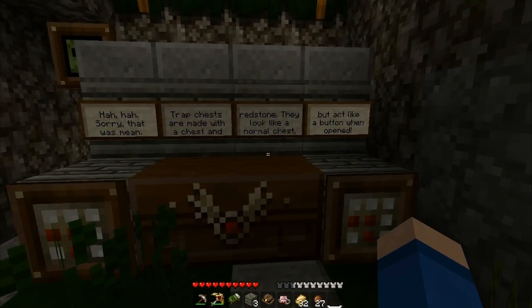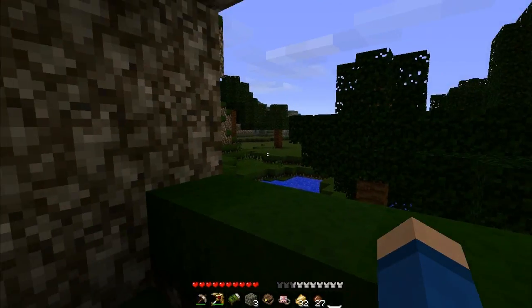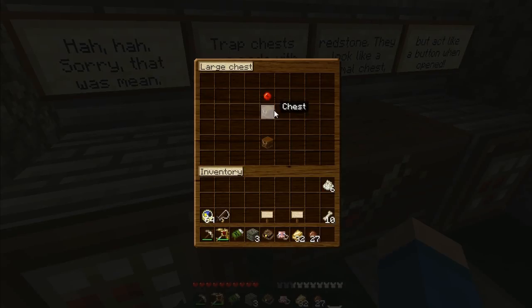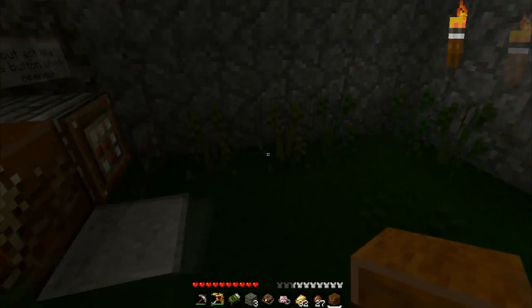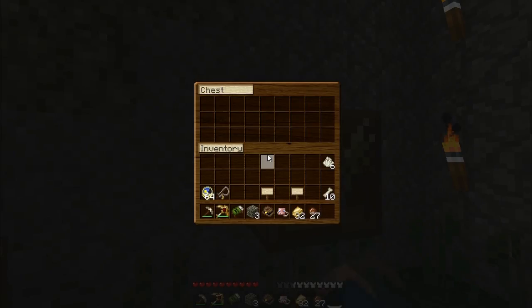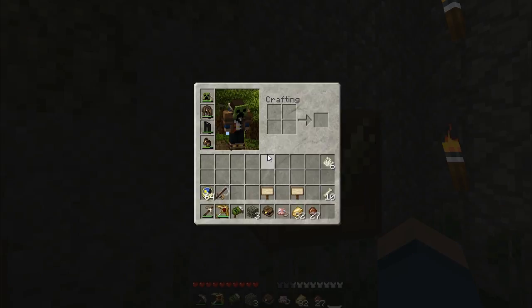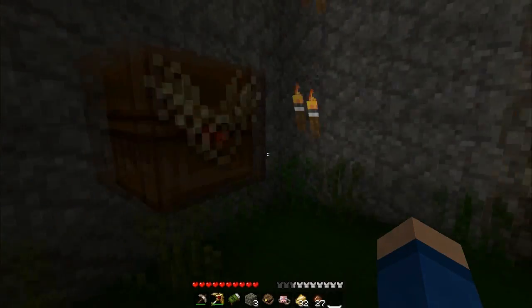Haha! Sorry, that was mean. Trap chests are made with a chest and redstone makes a chest trap. Oh, you crafty little bugger. Of course I don't have anything to set it off. Could you imagine putting TNT behind it? That would be DEADLY!